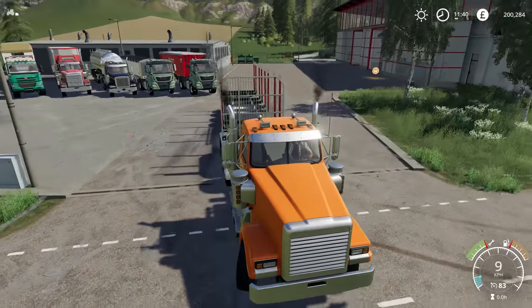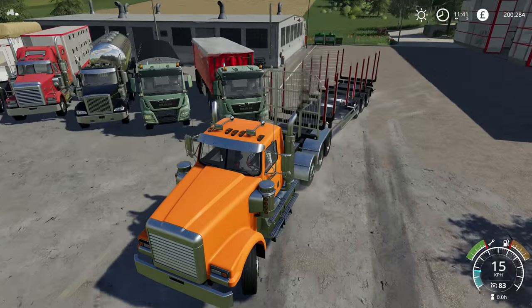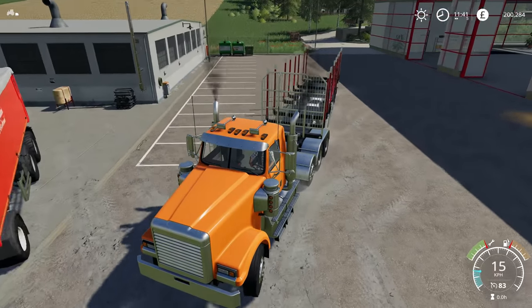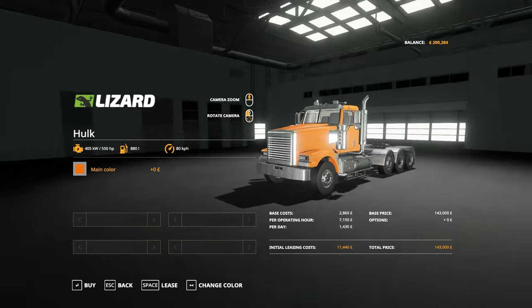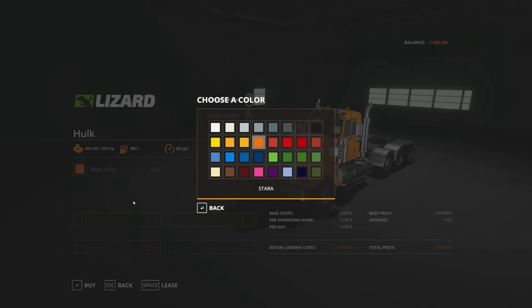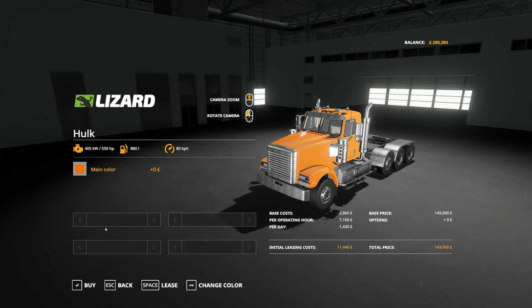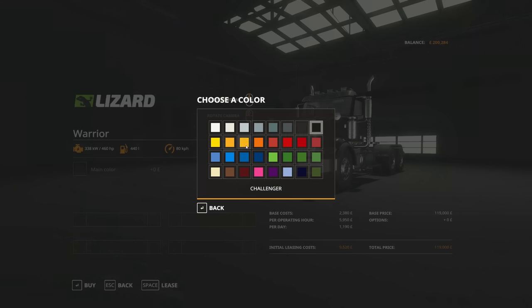You can customise the colour if you'd like to. I'll show you it in the store as well, just to show you the customisable features. Some of these you can customise the wheels, others you can't. Here it is in the default colour — 550 horsepower — and yes the default colour is orange, but you can choose all of these colours just here. No customisation of the wheels. This one is 460 horsepower and it has a price of £119,000, and yes you can choose all of these colours just here.